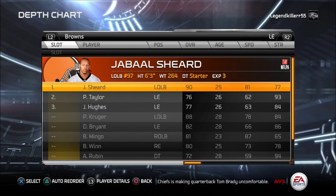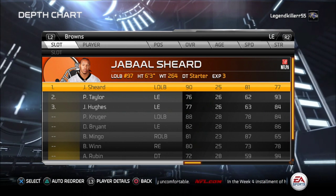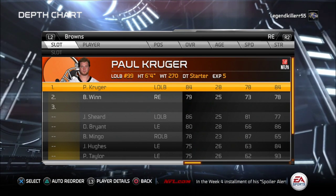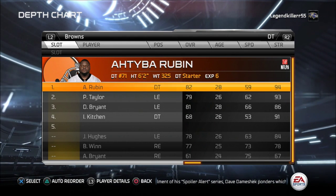On the left end, it's going to be Jabal Shurd. He's actually pretty fast and a pretty good pass rusher as well. You're going to want to have him in that defense. Right end is going to be Paul Kruger. The reason I put him there is because he's faster than the other defensive end starter.